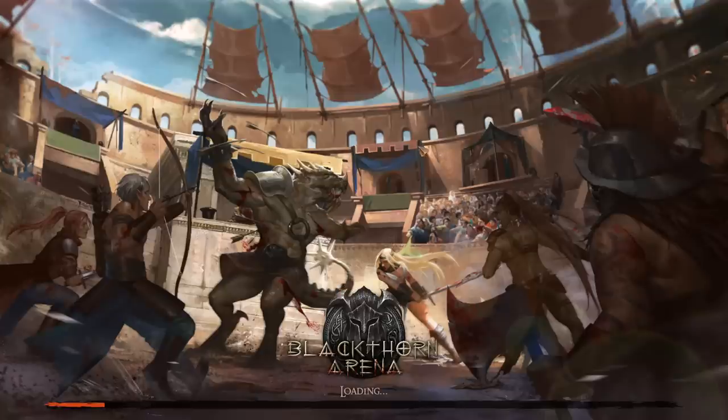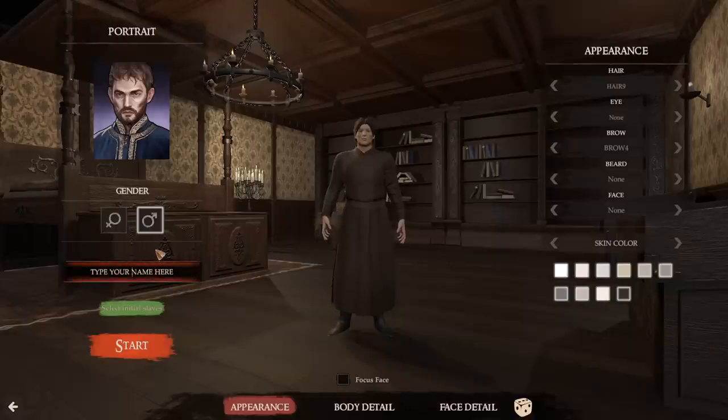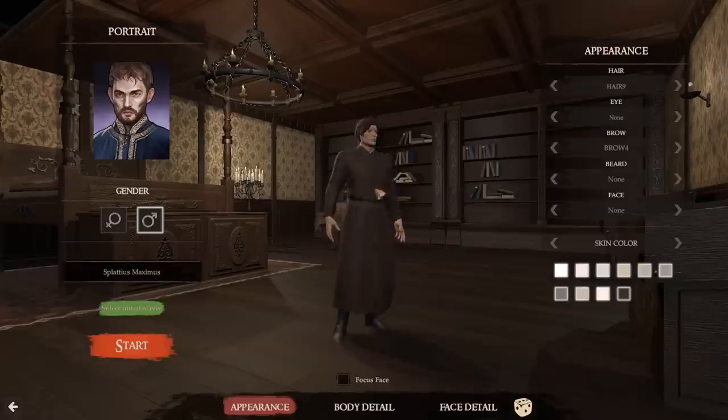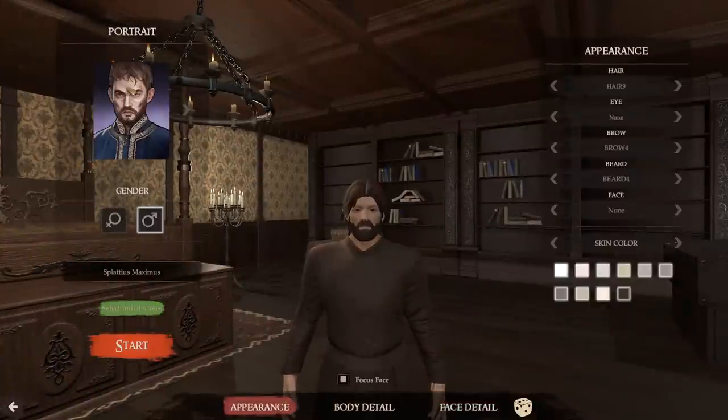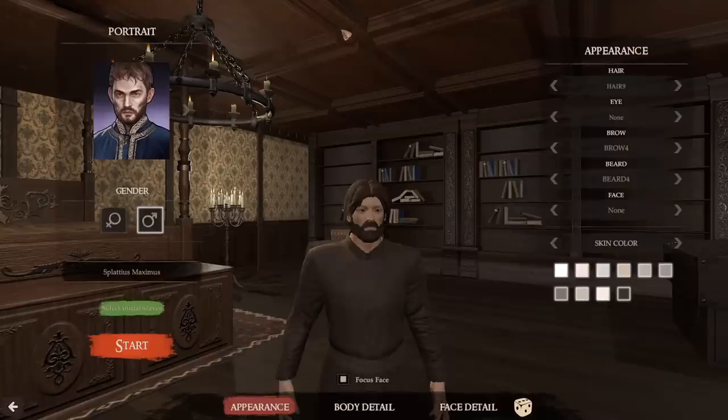We're going to leave it on normal difficulty and create our Lannister, which is effectively our player's avatar inside the game. We will name ourselves Splatius Maximus. I'll add a beard to match the portrait. There's not a lot of portraits to choose from, so I wouldn't stress about it too much. We needed to select our initial guys — I wanted Hadvar and Leo. They're still selected. Let's start the game off.